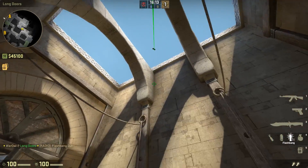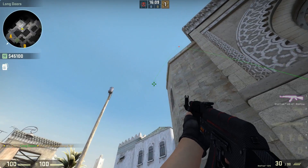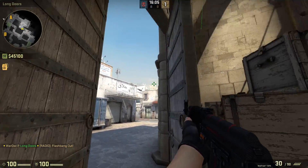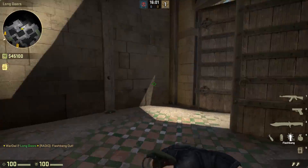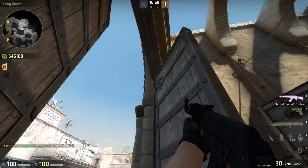Remember how easy and intuitive it was to throw a flash through the skylight as you were running out B? Yeah, don't do that anymore. Now, if you do a running jump throw at the middle one, it'll bounce off the skybox, go straight down, and hit everyone holding that angle, but not hit your own teammates as they're watching from the door. This is a nice flash to throw.